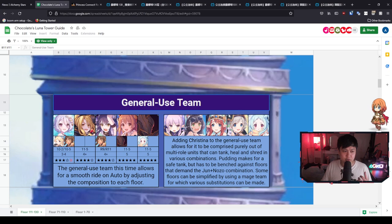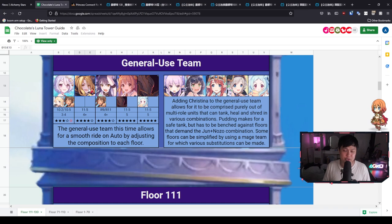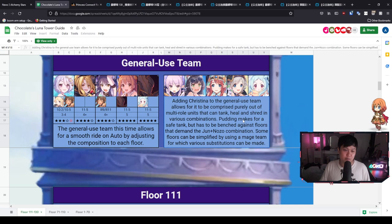Looking at the general use team, nothing's really changed except that instead of Tomo or Kari, we are now using Christina. Just remember that this is so massive because Christina is also dishing out the defense down. Thanks to Christina, as you will see not only in this guide but in a lot of the other ones, we can actually spend the majority of the time autoing if you so wish. However, if your tanks or DPSs are a little bit too weak, you're gonna need a little bit of manual intervention.